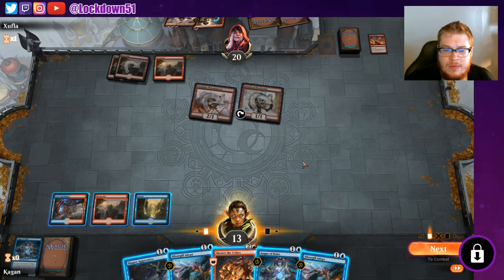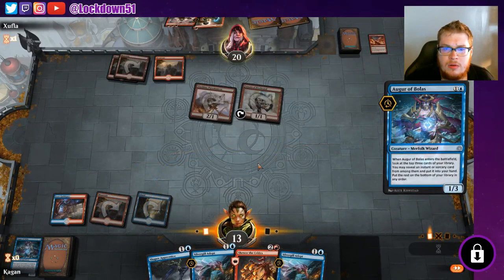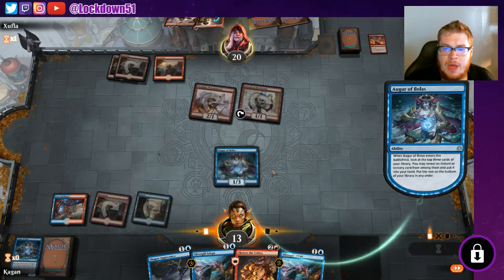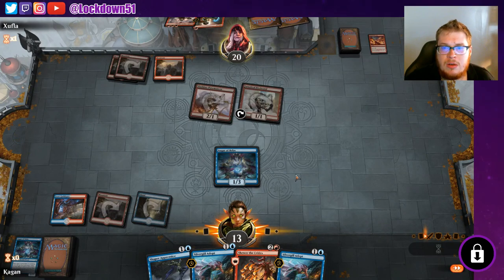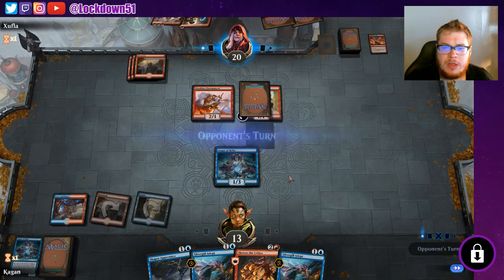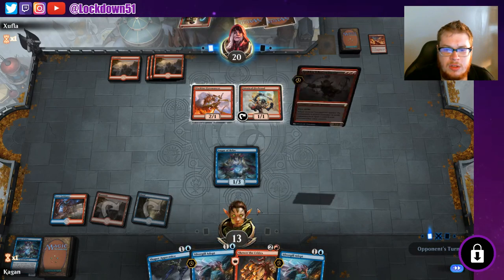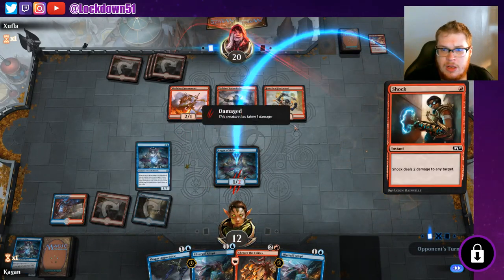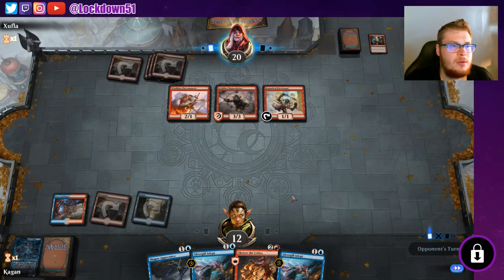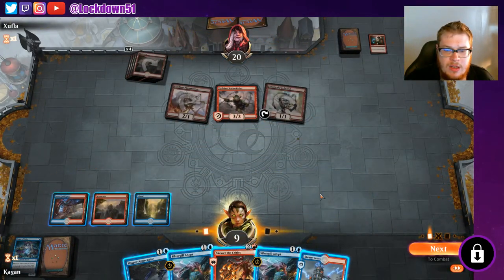We'll run Auger again. We should not have done that because we already knew two of the cards — we only really went one card deep, so that was silly. I want to establish a board but we probably could have gone Silvergill and just drew another Silvergill. Chain Whirler — if we had played Shaper's Apprentice into Silvergill, that thing would just be toast from Chain Whirler anyways. Now they can shock this guy. We might just move on to the next game — they're going to hit us for quite a bit next turn.